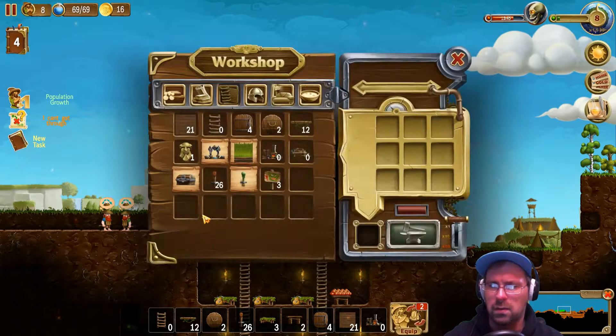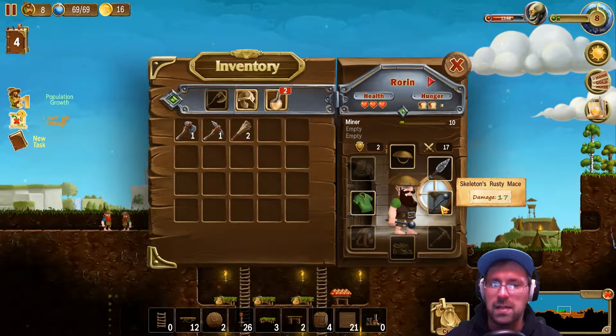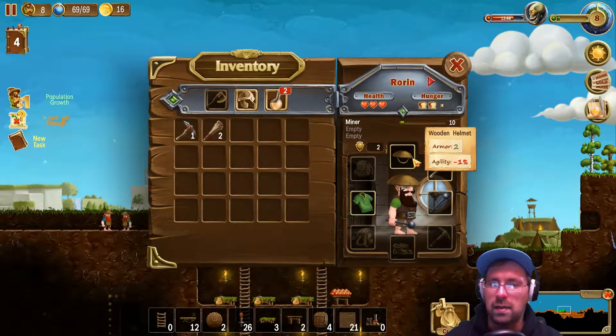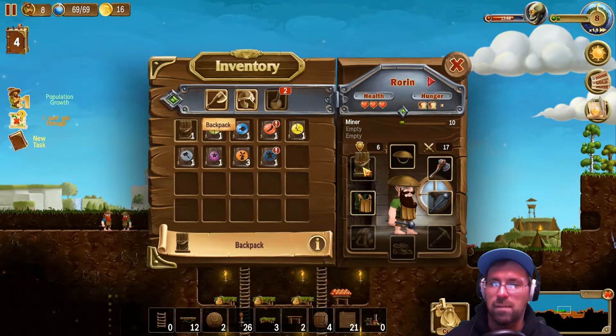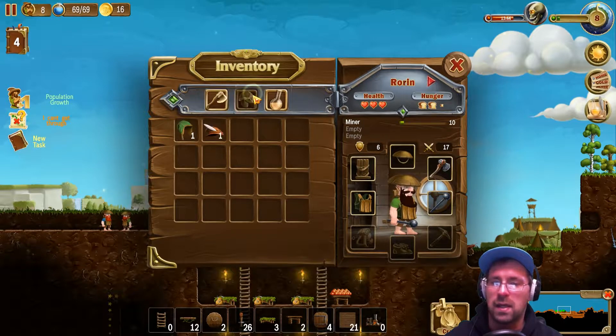Hang on. So we got him as hats. You can have a rusty mace. Get you a pickaxe, a stone axe. Get you some armor. Get you a backpack. It'll do, my friend. It'll do.